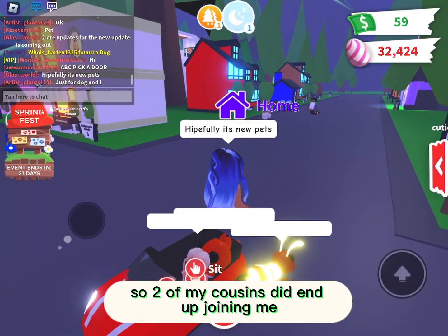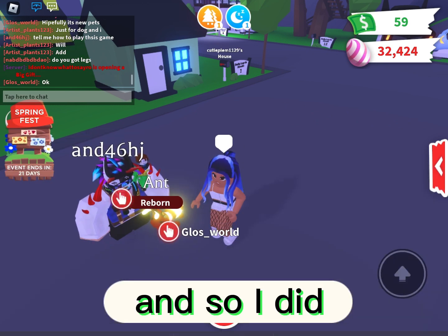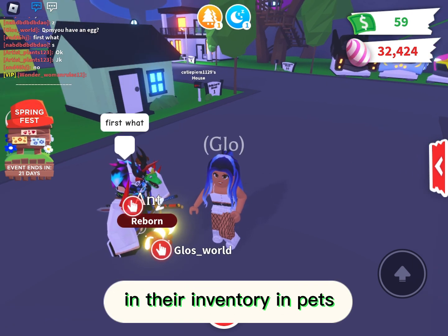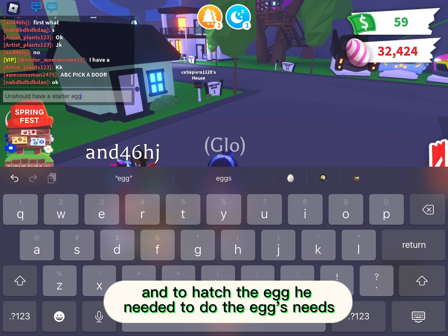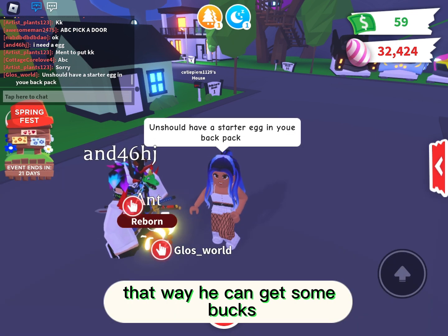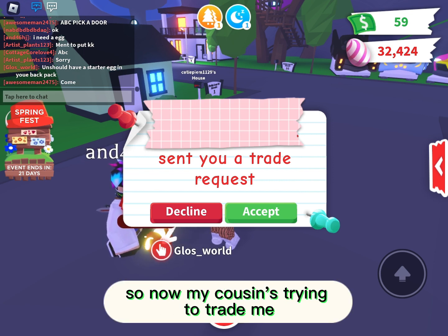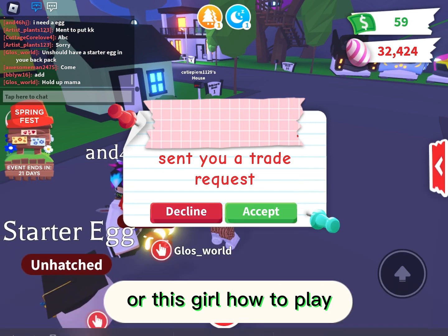Two of my cousins ended up joining me and we were talking for a while when this person asked me to teach them how to play. I'm going to fast forward a little, but I taught them how to play — I asked if they had an egg and told them they should have a starter egg in their inventory under pets. To hatch the egg he needed to do the egg's needs, and when it hatches, do the pet's needs so he can get some bucks. I let him use my house so he could do that for now.